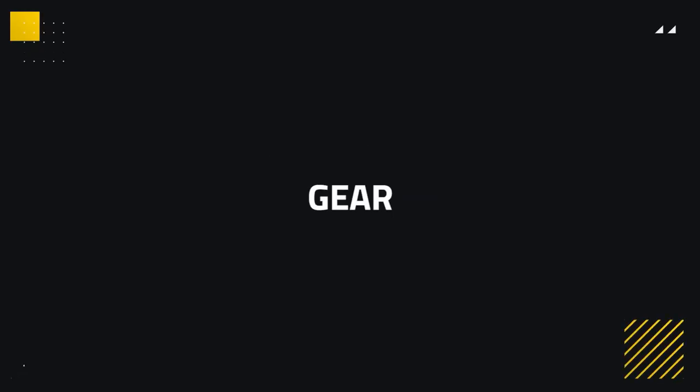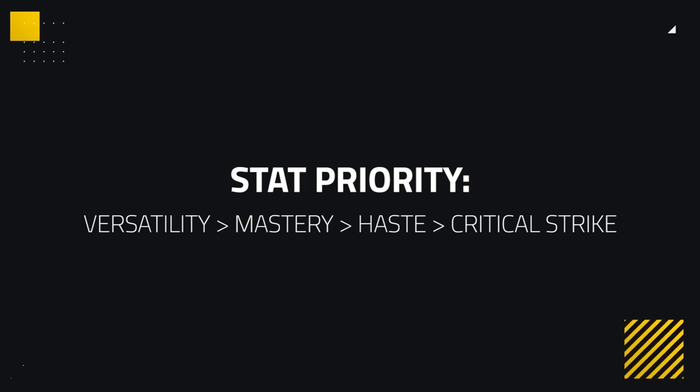Up next, we've got Gearing, covering stat priority, trinkets, azerite, and the new corruption mechanic. Starting with stat priority, nothing has changed — you still want Versatility and Mastery above all else, with Haste being okay and Critical Strike worth avoiding.